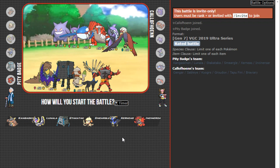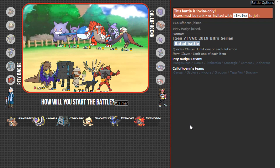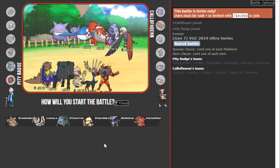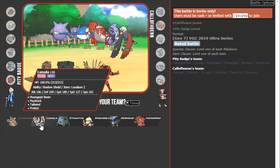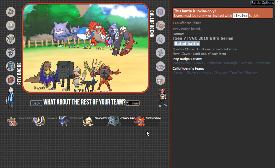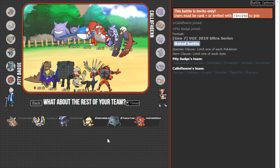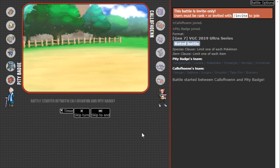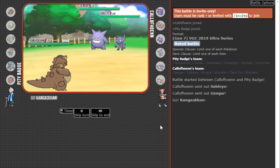We got dual primal with Mega Gengar, Tapu Lele, and a Braviary too — already looking to be an interesting battle. Lunala does really well against this team other than Braviary. Tapu Lele with Gengar is scary because it could be a Gravity Hypnosis set. I like Kangaskhan here with Lunala as long as Gengar doesn't Trick. Xerneas in the back, and I decide to go Incineroar for the intimidate and Fake Out support.